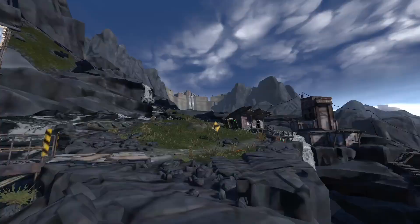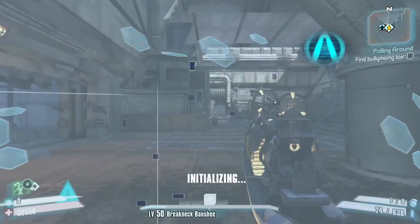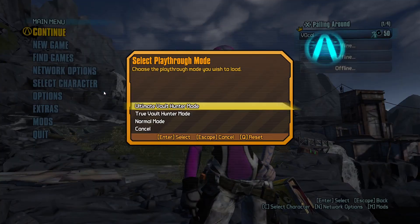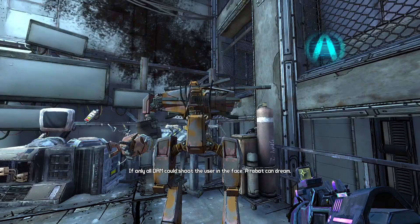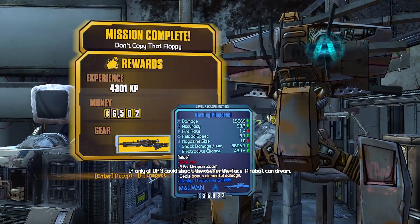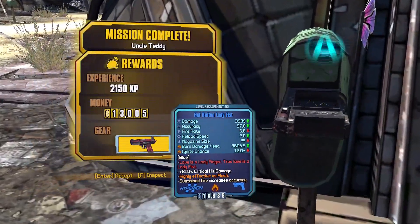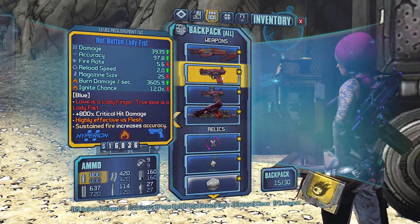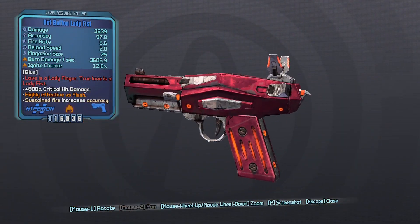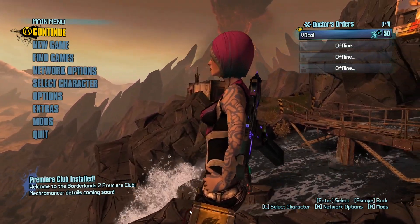Once we have the ability to go fast, I go back into TVHM and progress the Scarlett DLC until I get to the Pimpernel farm. Here I want a matching grip shock one, since it'll be very useful for the start of UVHM. On this specific character I didn't need to do it, but generally this is the point where I would farm a better Sheriff's Badge from the Sheriff in normal mode — but since I got a perfect one, I'm skipping it here. Then it's on to the last thing I get in TVHM before starting the next playthrough: a decent fire Ladyfist. This version of the Ladyfist will not only be useful early in UVHM, but also very late into the run. Once we got that, we're all geared up to take on UVHM.